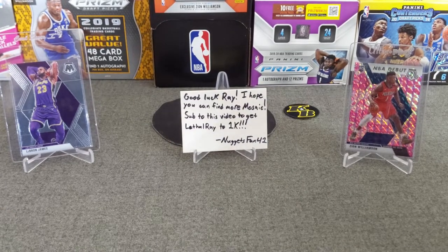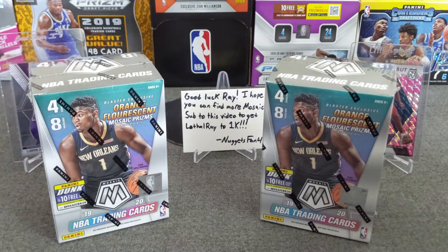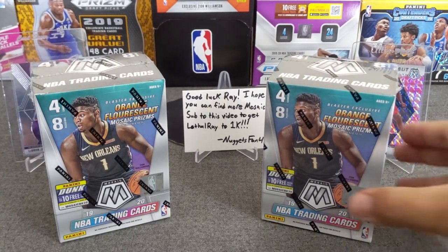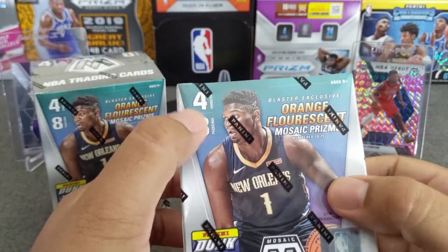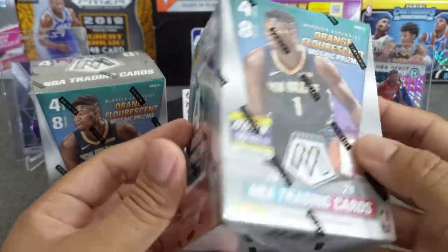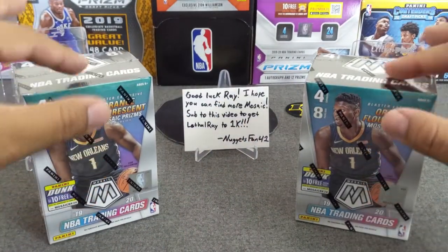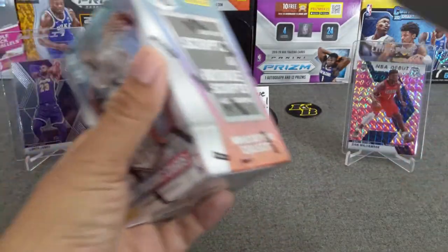Sure enough, man of his word — I get my hands on not one but two blasters. That is awesome. Let's go ahead and get started. We're gonna do like all the other YouTubers do it. We're looking for the orange fluorescent Mosaic prisms. We get eight packs, four cards per pack. We're looking for rookie scripts, and of course I believe we're looking for the Genesis — I don't think it says it on here but I'm pretty sure you can hit Genesis. And like we like to do here on the video, we'll start with the right side. Off we go, guys. Please, as a reminder before the rip, make sure to comment, like, and subscribe. I'm almost getting close to a thousand, so let's get there as Nugs has said.